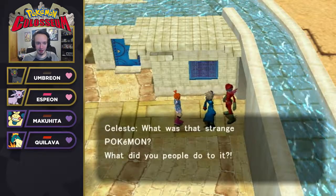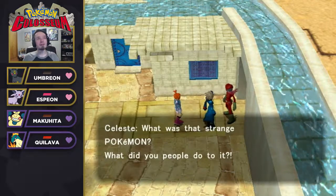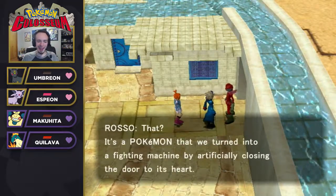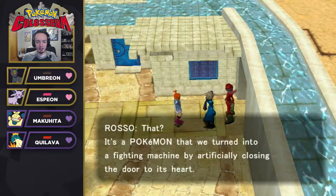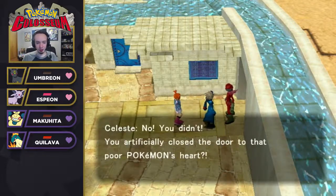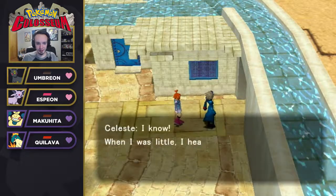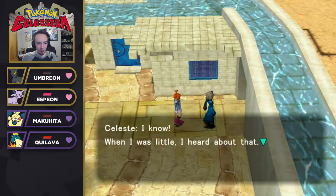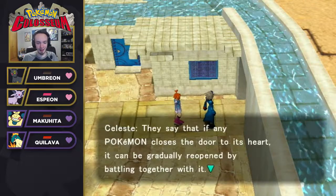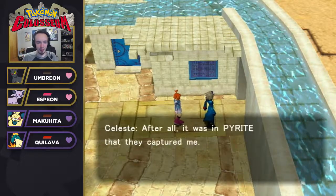Yo, I'm into it — we got ourselves a Quilava! Story scene: 'What was that strange Pokémon? What did you people do to it?' It's a Pokémon that they turned into a fighting machine by artificially closing the door to its heart. 'They say that if any Pokémon closes the door to its heart, it can be gradually reopened by battling together with it.' Those guys are probably headed for Pyrite Town — after all, it was in Pyrite that they captured Rui.